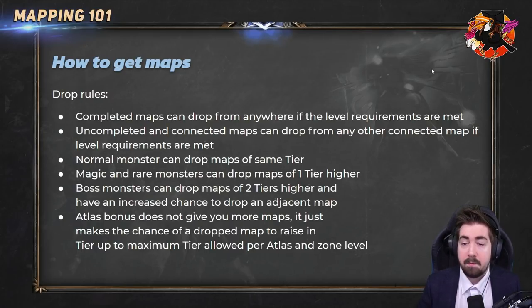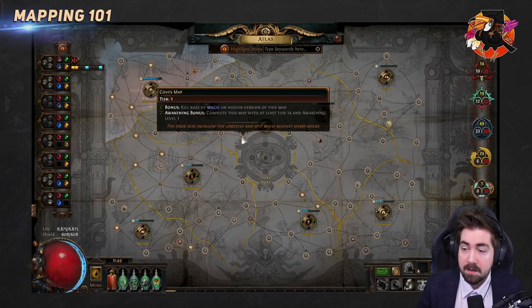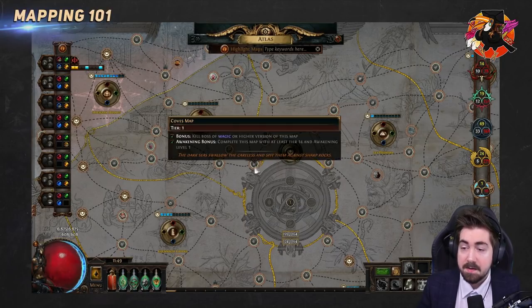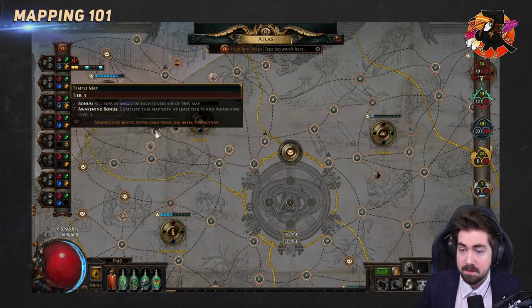How do maps drop? A really easy rule of thumb: maps need to be unlocked, or colored in on the atlas, to drop at all — unless they are adjacent. So at the start of an unfilled atlas, if I'm running Coves, the adjacent maps are Moon Temple, Wharf, and Fields. Whenever I'm killing monsters in Coves, I can drop those three adjacent maps.